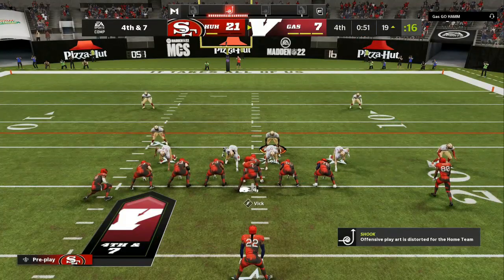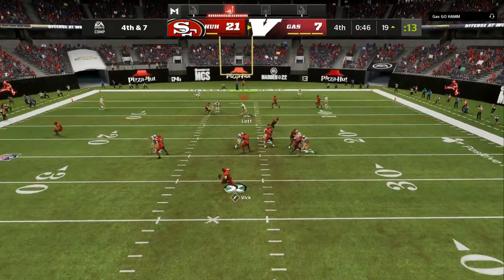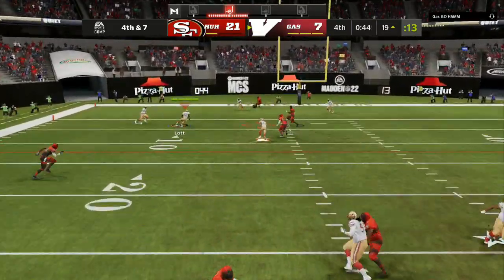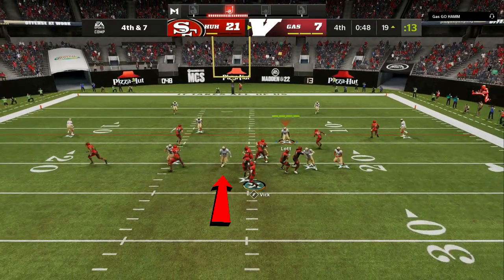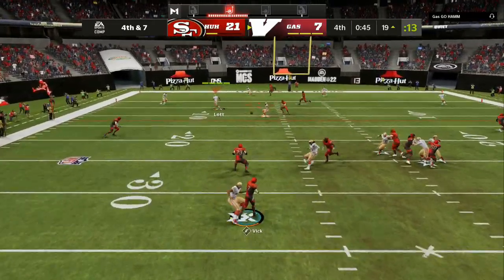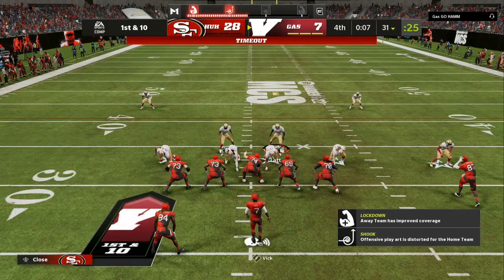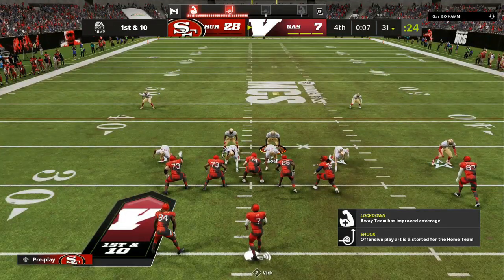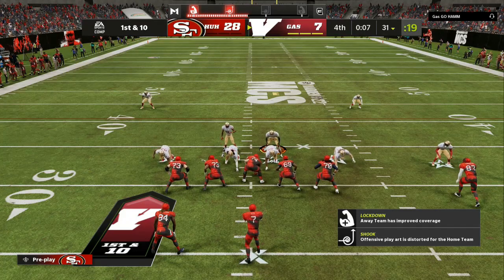Also, if you run cover two, give your opponent a different look — run cover three match. After you run cover three match, give your opponent a different look, run cover six or cover nine. That is how you are successful. As you can see, we get a nano detection right there. The key is we have that hook zone right there. Take away his read, and once you are putting pressure on your opponent, he is going to start hesitating and prematurely running out of the pocket — now you are in the driver's seat.